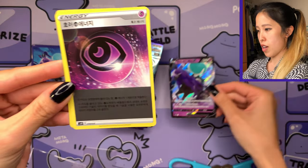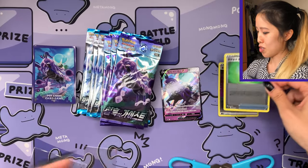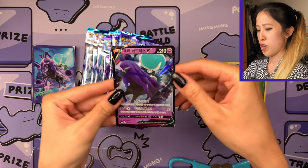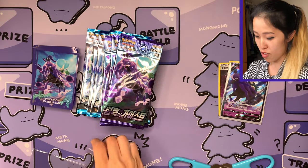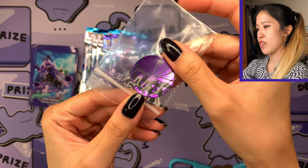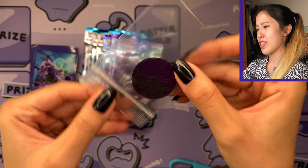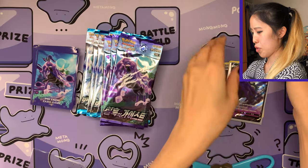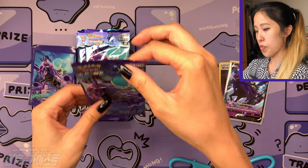We have the lovely promo, and we have a reverse holo Full Horror Energy and also Suspicious Food Tin — those are your other promo trainer cards that you get. I have the matching sleeves, so this is very nice. Then look at that — we have the coin of Shadow Rider Calyrex, just Calyrex of course, not a Spectrier, and an interesting zip-loc bag. We'll put that to the side and let's get on to the opening.